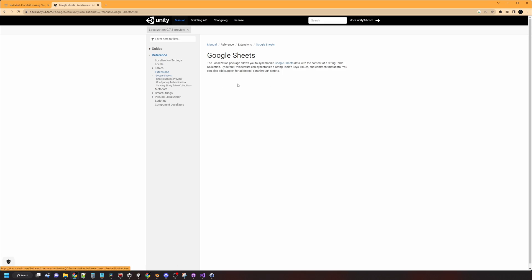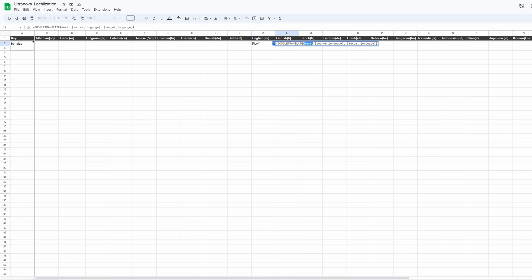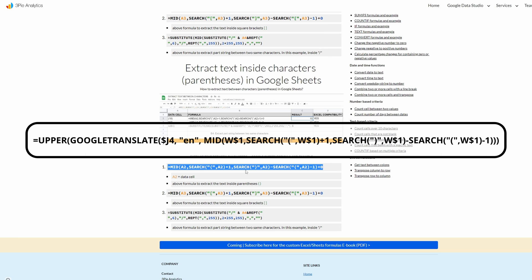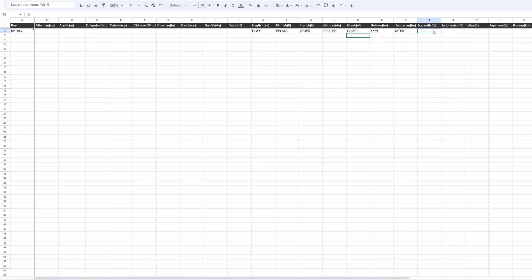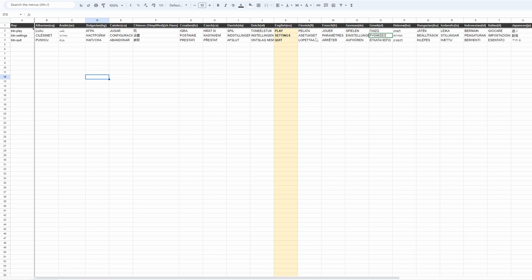Then I spotted something magical. There is a Google Spreadsheet service implemented with this package. I was thinking this is the path. I know some languages myself — English, Swedish, and some others — and I've got a Discord server with loads of people who know other languages. I found that if you type a certain formula in, you can grab the language code from the headers that the localization package generated, and it automatically translates your master English column into the other languages. So my English column is my master column, and it automatically, magically translates into the other languages. It's probably not perfect, but I think it's good enough to get people to understand the game.